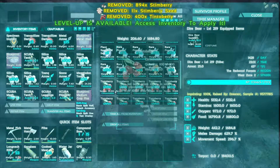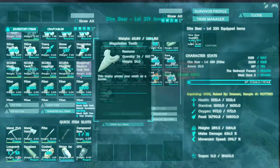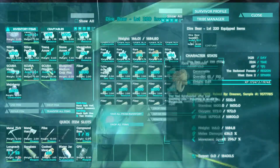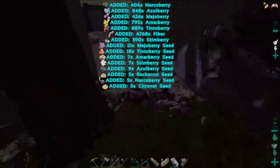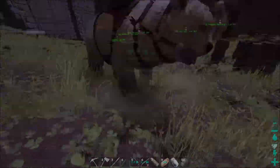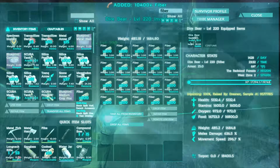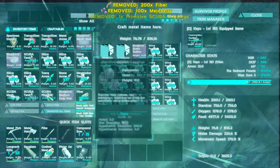Just got to be careful not to drop the stuff we want to keep. This dire bear has so much random stuff in his inventory. Let's go ahead and up your melee damage some more. How much fiber do you have now? 10,000 — that's not bad. We just need about 3,000 more. We got the fiber — it's super exciting to watch me gather fiber, I know. Let's grab all this fiber and drop it on you. We're going to need some hide as well — I'm not sure how much we have.